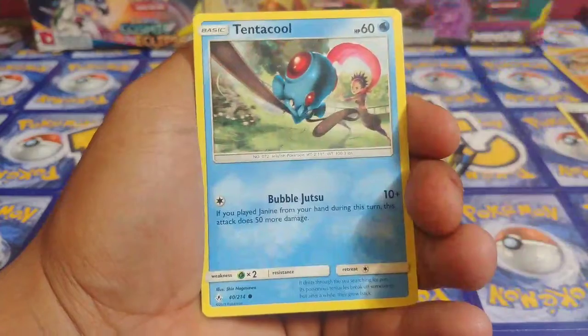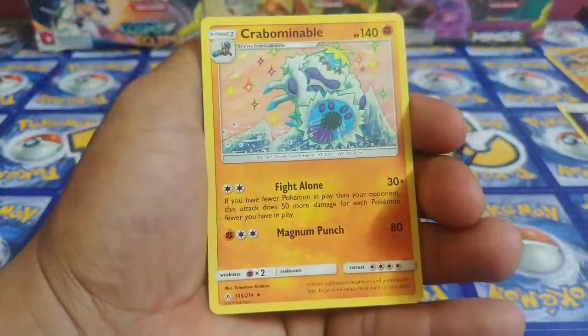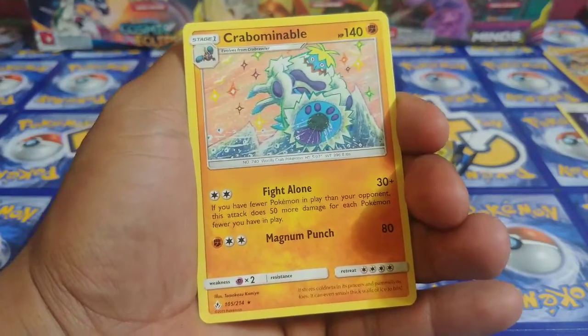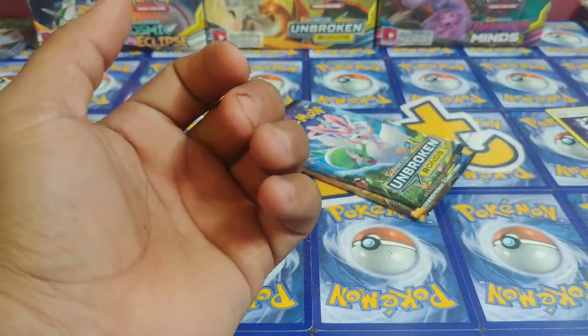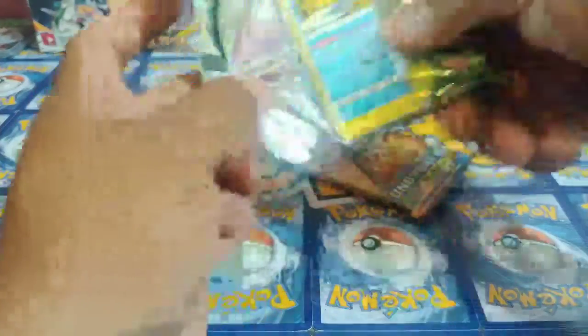Which is insane, right? But it happens like that — when you're meant to pull it, you pull it. If you're not, you get a crumb. But still, awesome cards to have around guys. Non-holo rare right here for the non-holo rare. Let's go, pack numero tres.